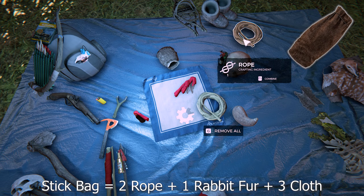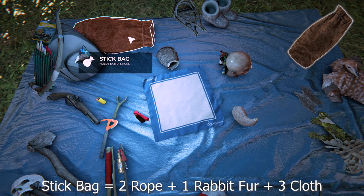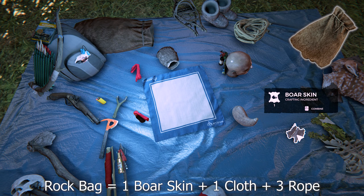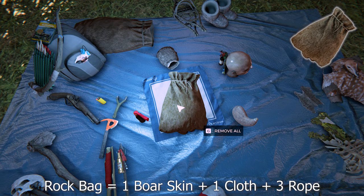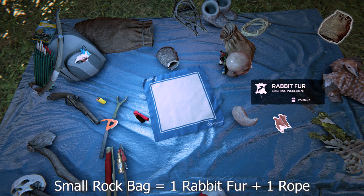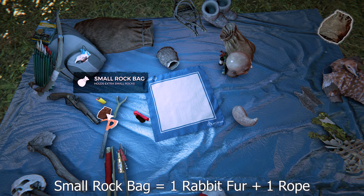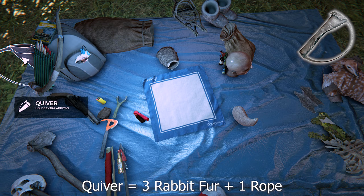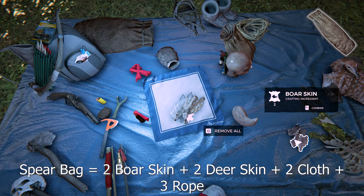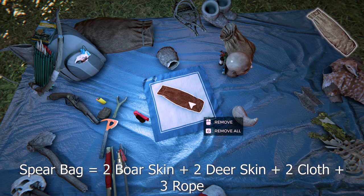You can only carry one pouch. To make a stick bag it's one rabbit fur, three cloth, and two rope — this increases the amount of sticks you can hold by 10 to a maximum of 20. You can only carry one. To make a rock bag it's one boar skin, one cloth, and three rope — increases rocks you can carry by five up to a maximum of 10. To make a throwable rock bag it's one rabbit skin and one rope — increases small rocks you can carry from 10 to 25. To make a quiver it's three rabbit fur and one rope — increases arrows from 30 to 50. To make a spear bag it's two deer skin, two boar skin, two cloth, and three rope — increases weak spears you can carry from one to five. It doesn't store other spears.